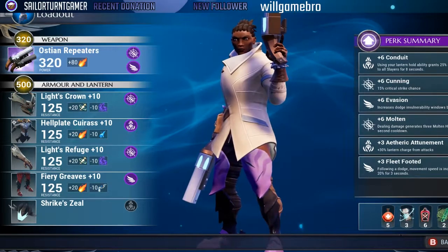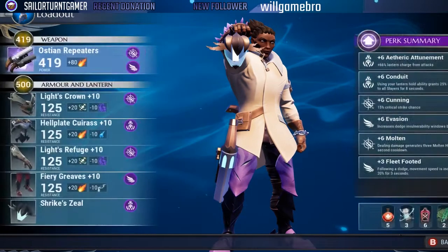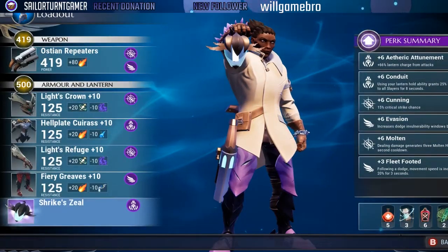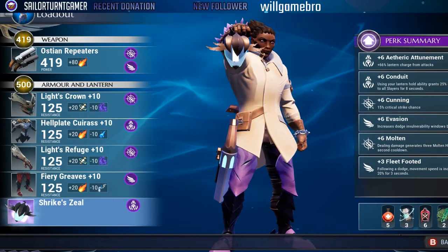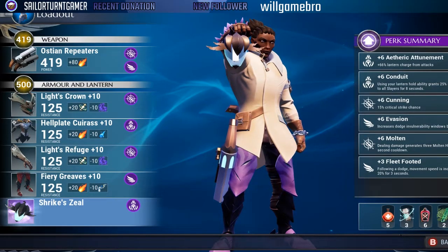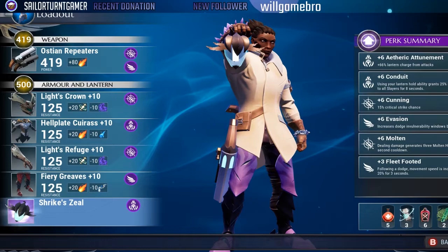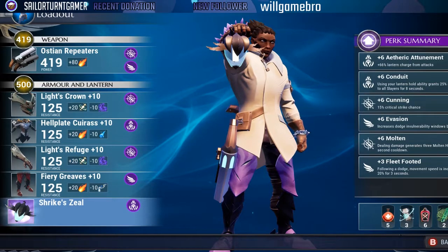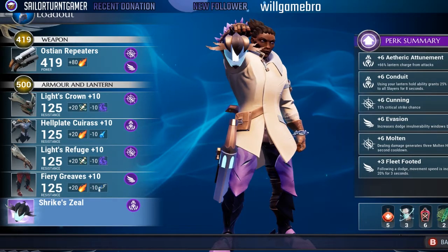What makes this build special is the Stoneheart Prism — the combination of Stoneheart Prism, the Molten perks, and Strike Zeal is going to give you the speed you need to dodge around like lightning. This build is incredibly fun. If you don't believe me, try it out yourself and let me know what you think. If you enjoyed the video please give it a like and a share — it helps us grow so more people can enjoy the Dauntless content and join the fleet. This is Sailor Turned Gamer — peace.